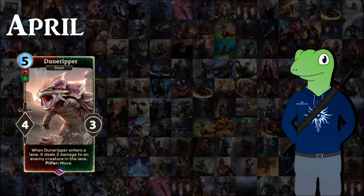For April we have Dune Ripper, a 5 cost 4/4 which when entering a lane deals 2 damage to an enemy creature in that lane. Pilfer: move. Archer has quite a few movement mechanics so you'll be dealing 2 damage every once in a while — about the equivalent of a Firebolt. The stats are a bit tame for its cost but its ability is quite strong, and it can move if it hits face.